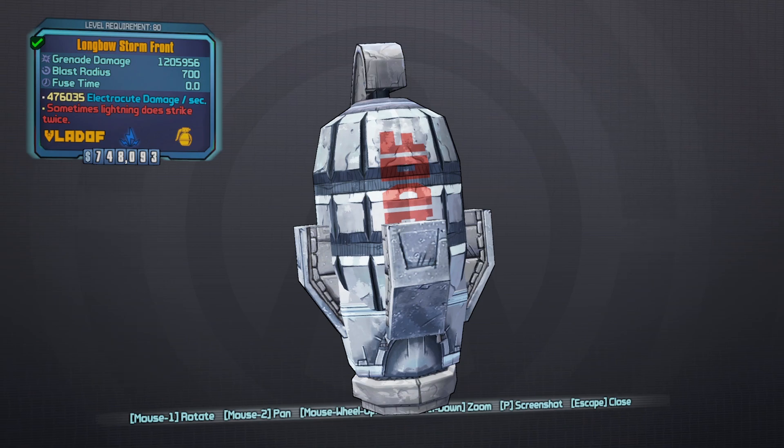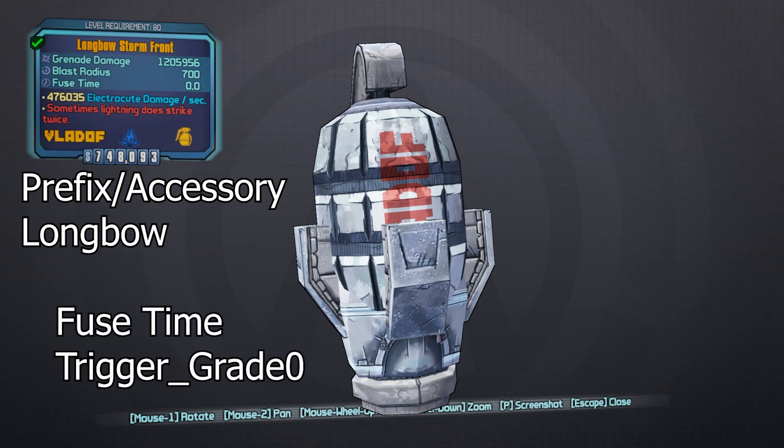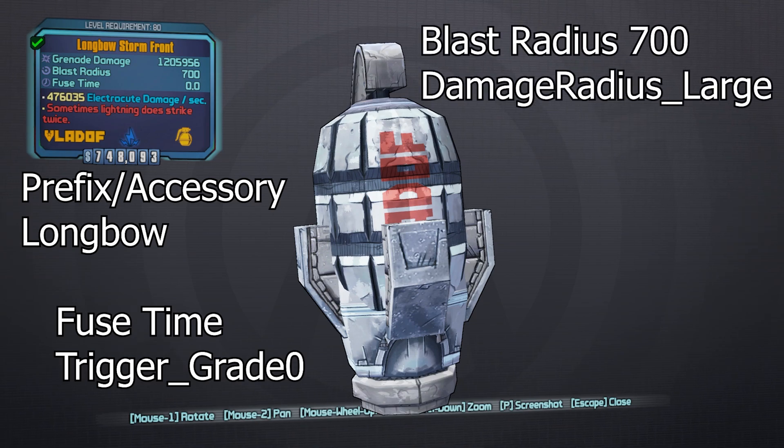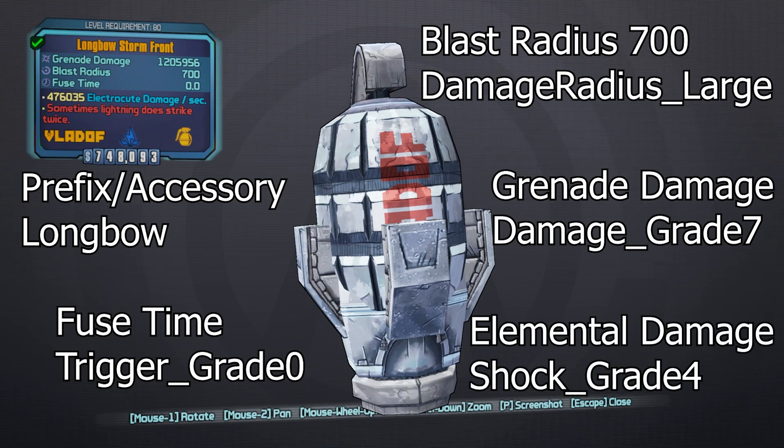Now that we know everything about this item, let's break down the god roll. The first part we're looking for is the delivery or prefix, which is going to be the longbow — this maximizes the time from the grenade leaving our hand to the target. Next, we're looking for a fuse time of 0.0, also known as a trigger grade of 0. For blast radius, we're looking for 700 — that is the highest it can go. The next stat is overall base damage, and that is going to be a damage grade of 7, the highest you can get. Finally, the elemental damage — the electrocute damage — is going to be a shock grade of 4.